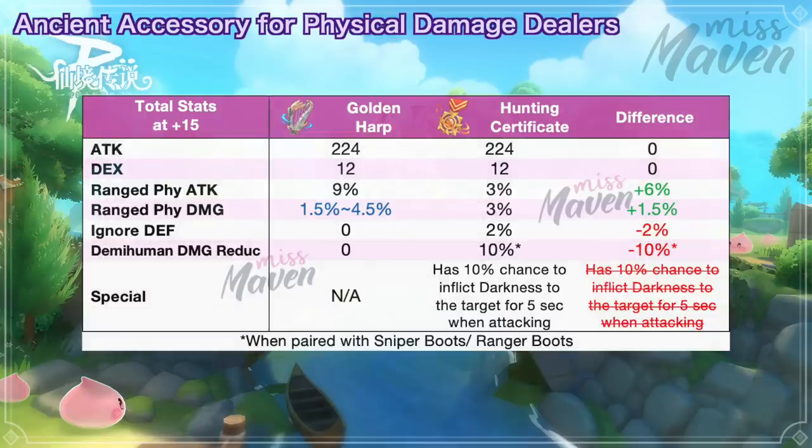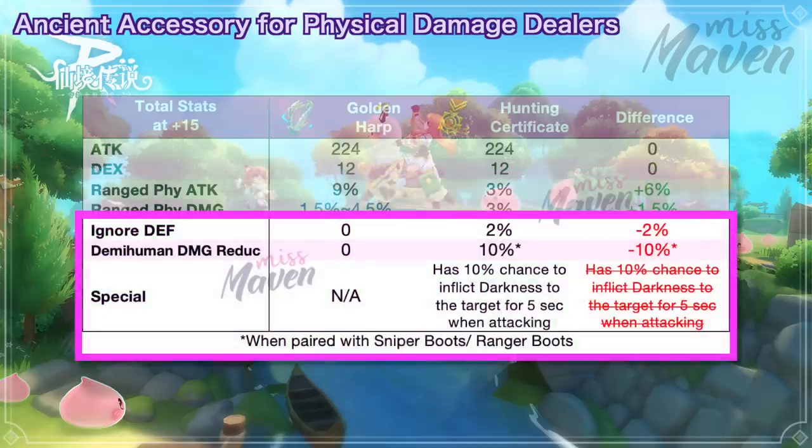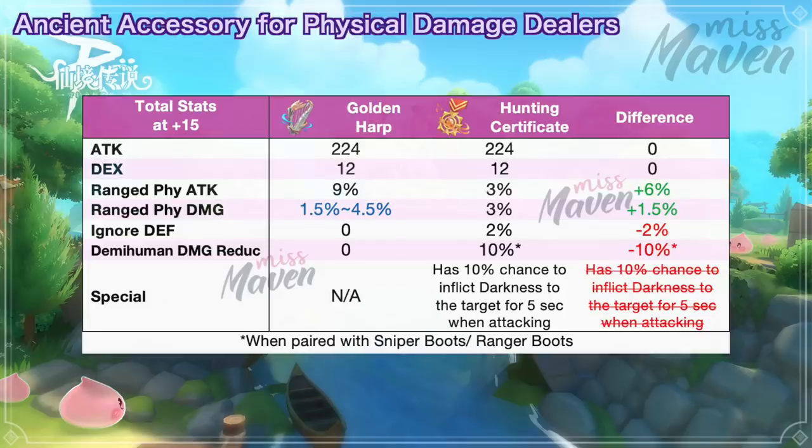On the other hand, if you compare Golden Harp with Gunslinger's Hunting Certificate, you'll get 6% higher ranged attack and 1.5% more ranged damage, but lose 2% ignore defense, 10% demi-human damage reduction from the side effect with Ranger Boots, and a chance to inflict darkness to enemies when attacking. So in PvP, Gunslinger's Hunting Certificate might still be more helpful for utility and survivability.